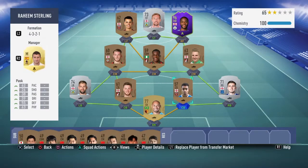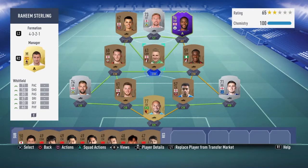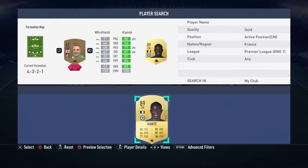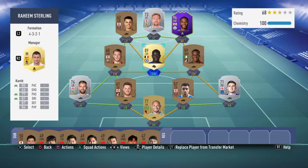We got five upgrades. I'm gonna upgrade him — he ran out of stamina so fast, that was pretty bad. We're gonna go French center mid, maybe Kanté. Those are the five upgrades we used — let's hop into our next game.